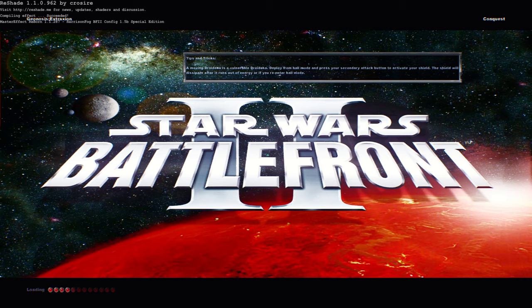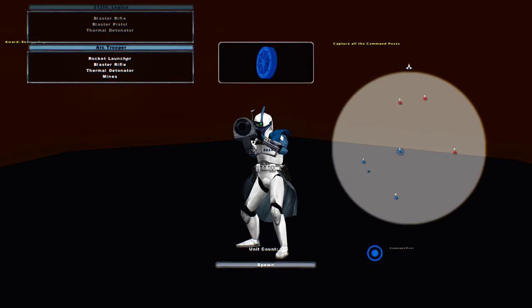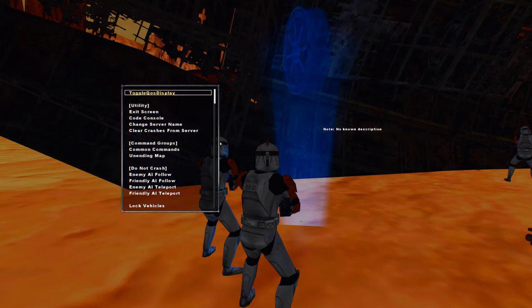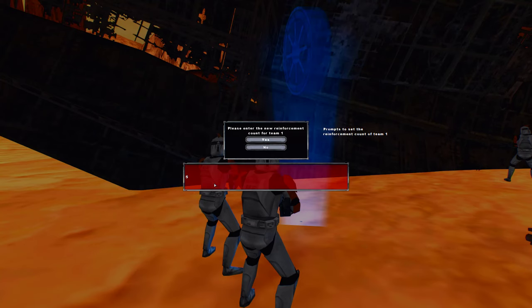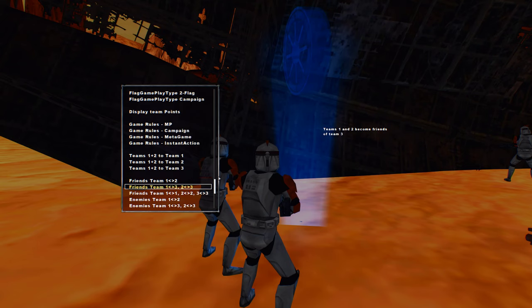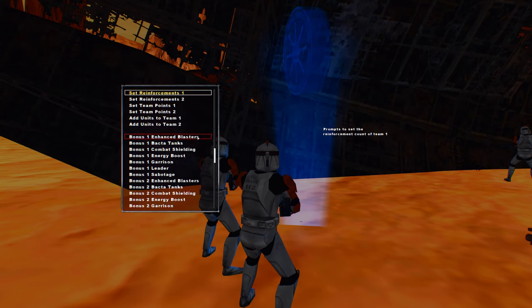Welcome back everybody to a newly released map called Geonosis Extraction — even though it's not spelled right. There's only two units you can play as on here, and there's 300 reinforcements each, so we're just gonna decrease the count to 150 because nobody likes to see extremely long videos. I don't know what the hell just happened there, but I guess we'll have to scroll back up and find it.